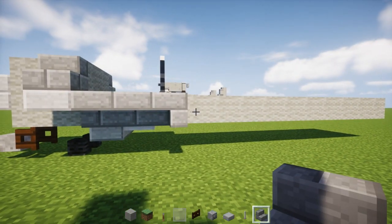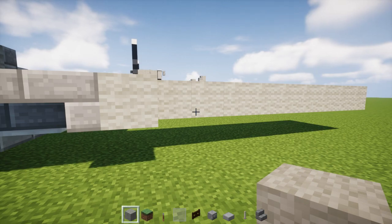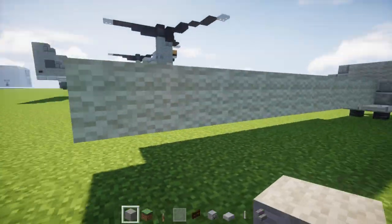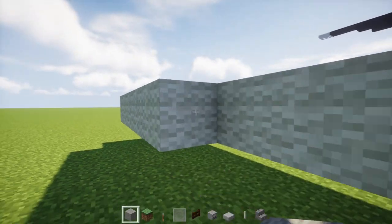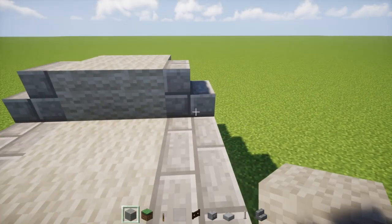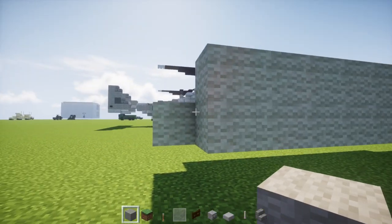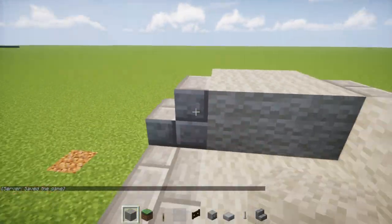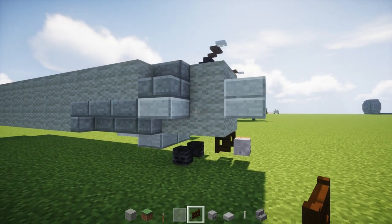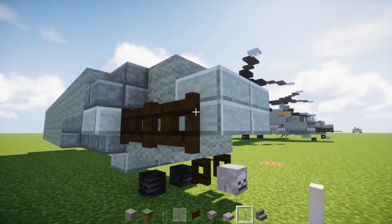Once you do that, take a light gray wool block and add it to the side of this. Let it go all the way to the back, leaving a gap of one block away from the edge. Then add another layer going all the way across on top. Same thing on the other side. Then go to the front and add two dark oak wood fence gates right here, with an end rod sticking out at the very tip.